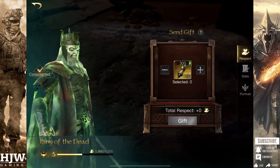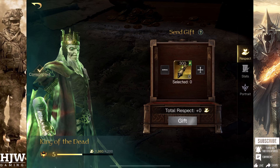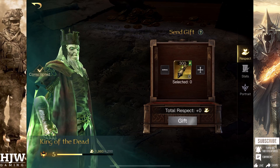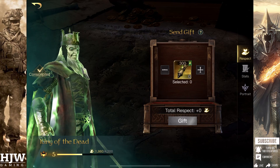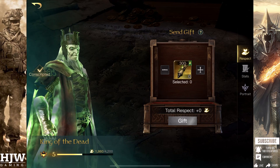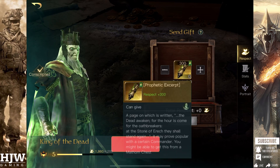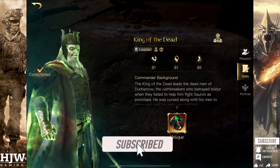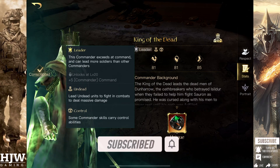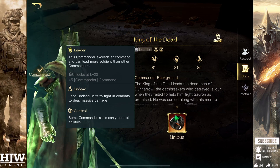Hello guys and welcome to the HJW Gaming channel and another commander build guide video. This is going to be a slightly different format to some of my previous videos so let me know what you think of it down in the comments. So King of the Dead — he's a tier 3 commander that gains respect through the Prophetic Excerpt item. He's defined by the game with the leader role, meaning that at level 20 he gains plus 5 army command, and he's said to lead undead units well and have control ability skills.